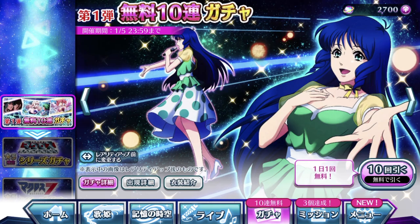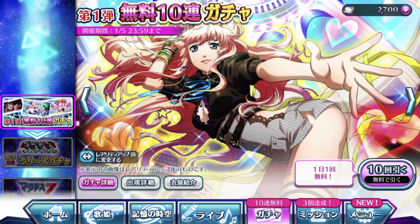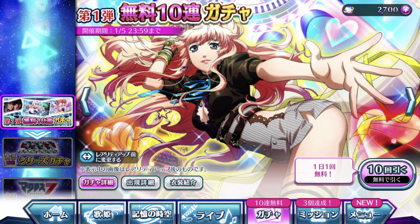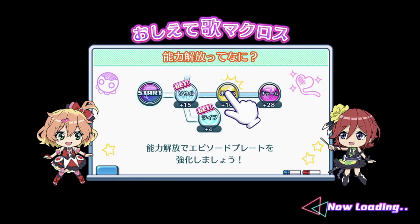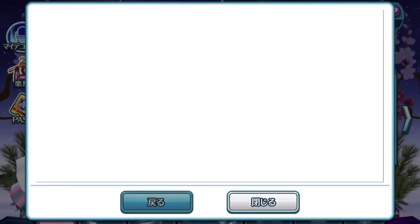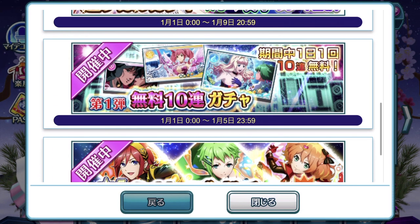Alongside the 7-star Episode Plate gacha, Dana has also tossed us 3 Episode Plate pulls as well. Today is the first day and you get to pull 10 plates off the bat. If you're wondering how many Episode Plates we are getting free in total, it is a total of 150 Episode Plates that are going to be given to us free.